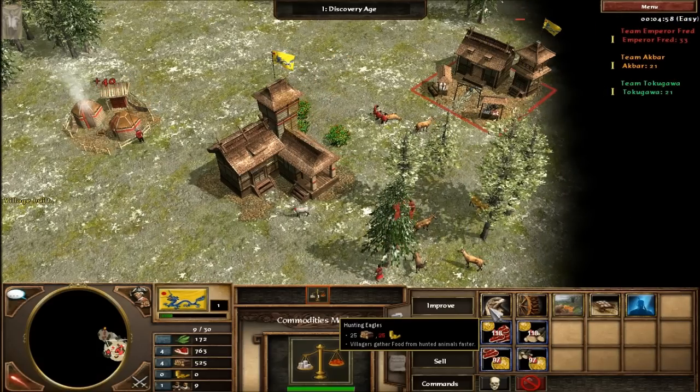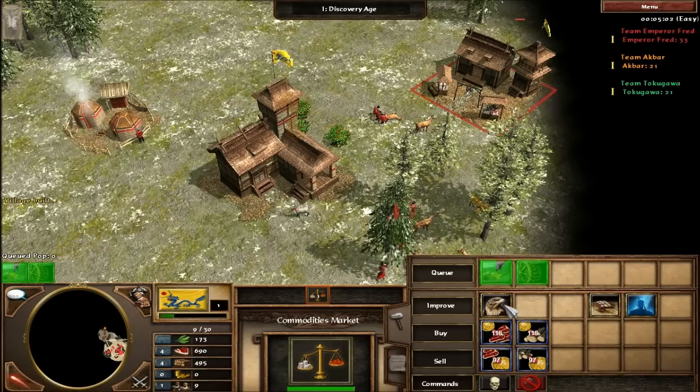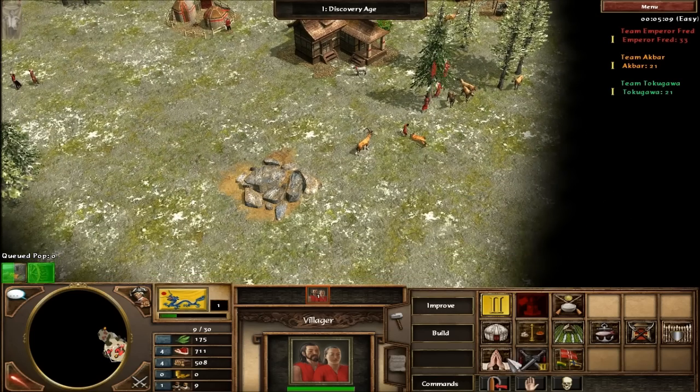Also, the economic advancements are cheaper than most civilisations. Now the next thing that is noticeable about the Chinese is the fact that they don't have towers — they have castles.